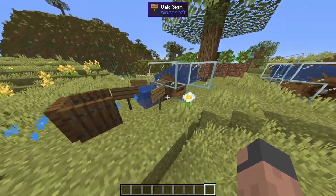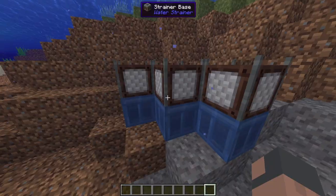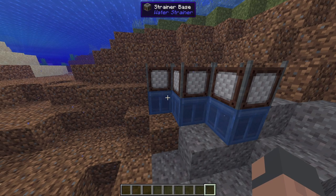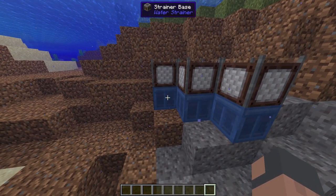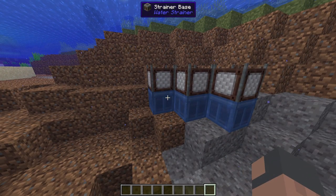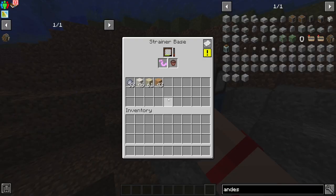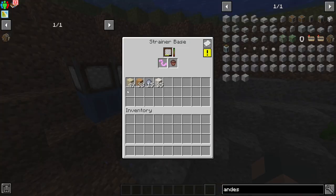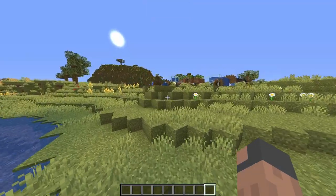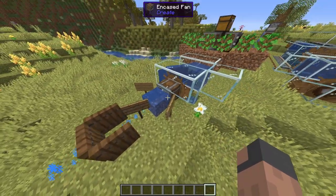The reason we have this encased fan and everything here is because of the strainers down below. We don't have a good method of making clay and sand yet, so we just use strainers — a good number is just 3, which is very easy to maintain, but you can always add more if you like. As you can see, it produces a lot of sand and clay, but we don't really need the sand, so we put the sand over here and then it gets turned into clay.